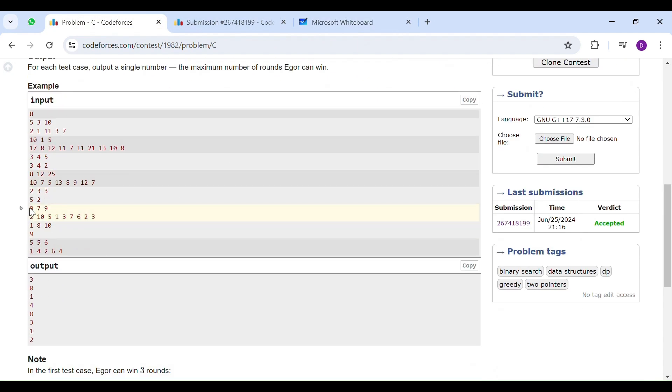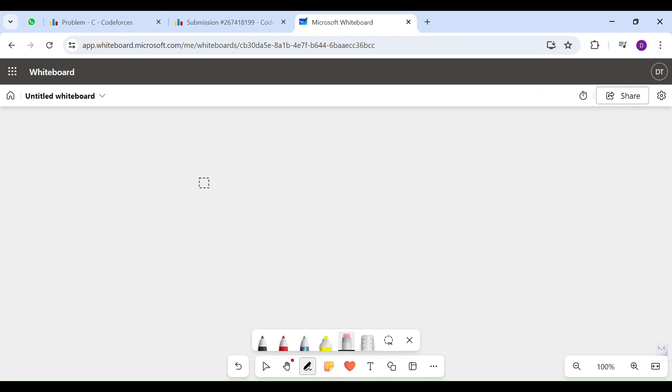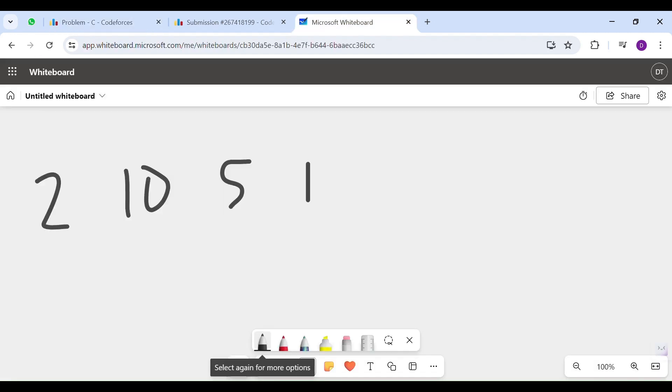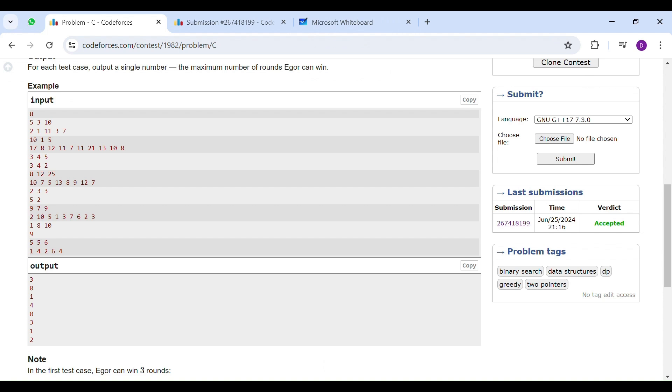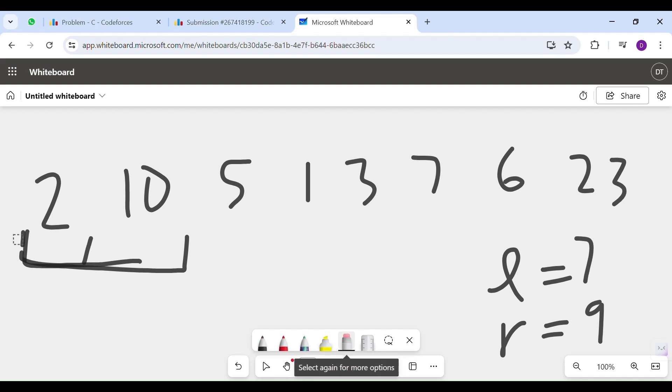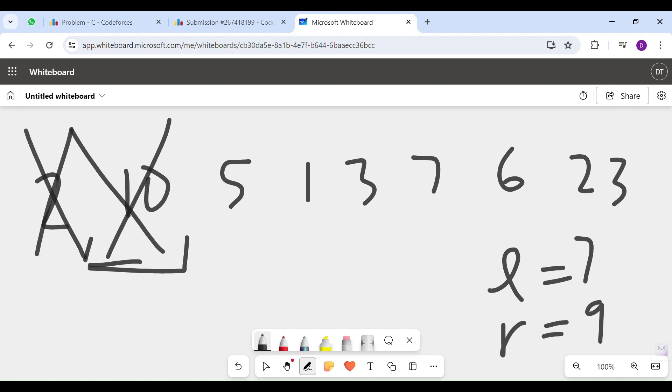Now I'll show the third-last test case as a final example. You have cards 2, 10, 5, 1, 3, 7, 6, 2, 3 with L=7 and R=9. Your first segment starts with 2, which is less than L, so take more. Adding 10 makes it more than R, so we trim the start pointer — now it's just 10. But 10 is still greater than R, so we discard the entire segment and move ahead.